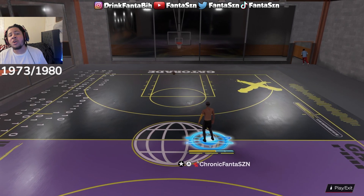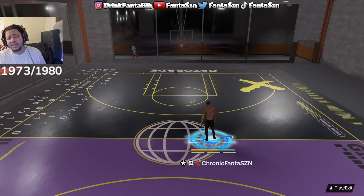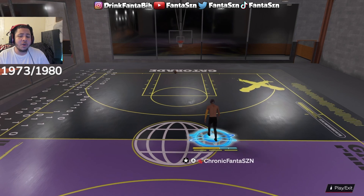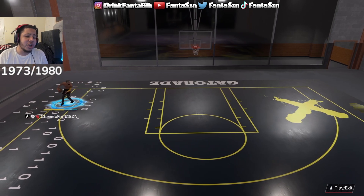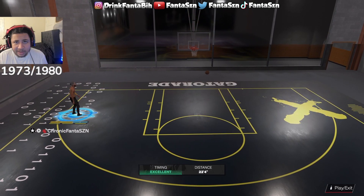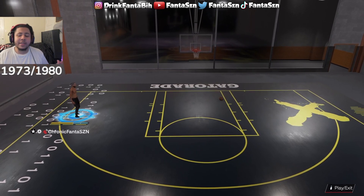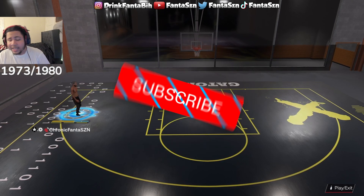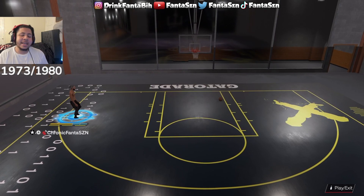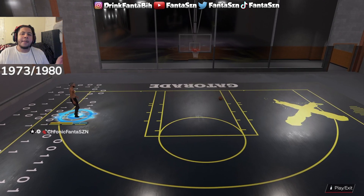I promise I would never steer you guys wrong — those are in my opinion the best sigs this new season. I think it's super effective and I don't think you can go wrong with these. They're very easy to learn. I'm going to show you guys exactly how to use these sigs to maximum potential with an advanced dribble tutorial — our first advanced dribble tutorial of the year with in-depth breakdowns and combos. Get this video to 500 likes and I'll drop an advanced dribble tutorial with the controller cam on.